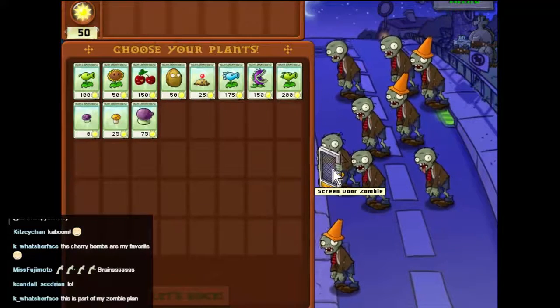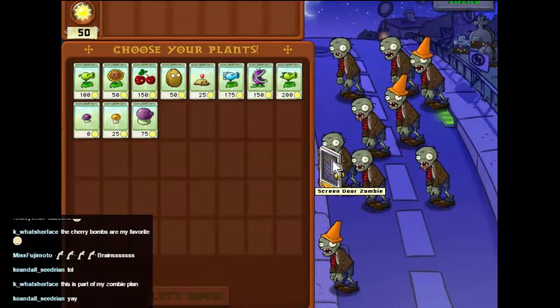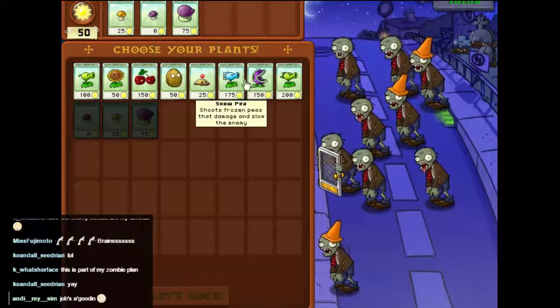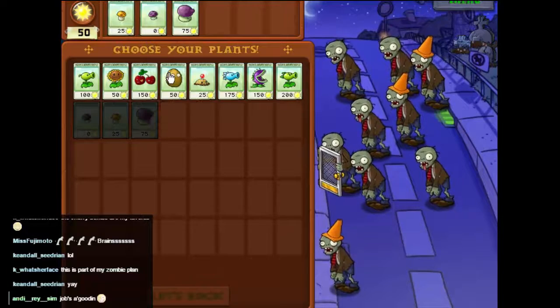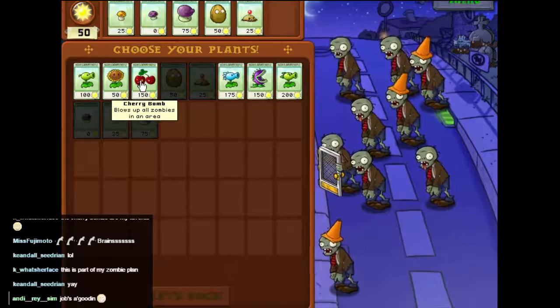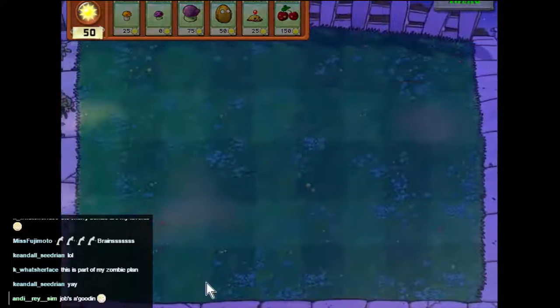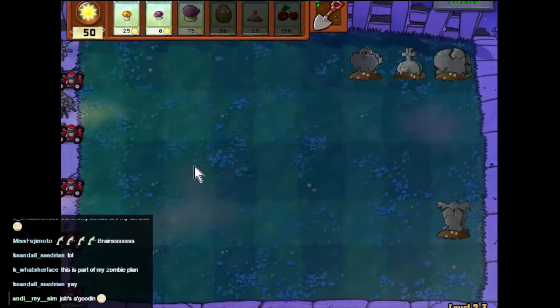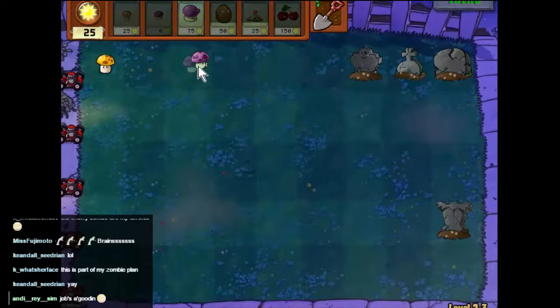There's a zombie with a screen door — a screen door zombie against a shield. We've got to destroy the shield before we can do anything else. We'll have that because it's cheap, that's cheaper than the pea shooter, so that'll probably replace it. We'll have the potato mine because we like potato mines, and cherry bomb. Okay, well that's pretty horrible. The start as usual is a bit of a rinse and repeat.